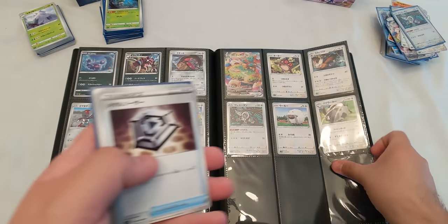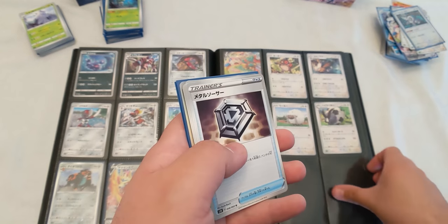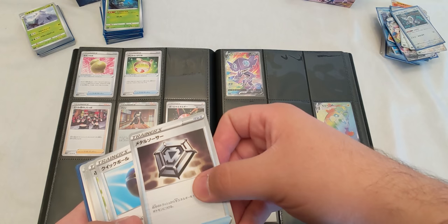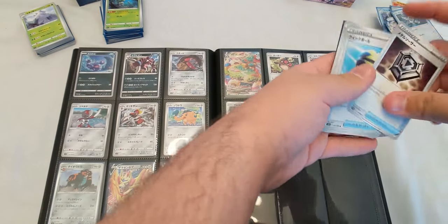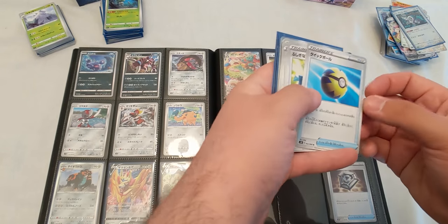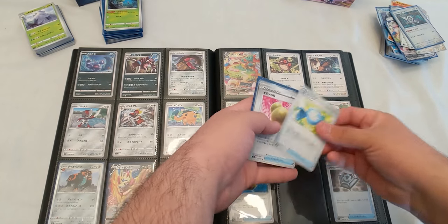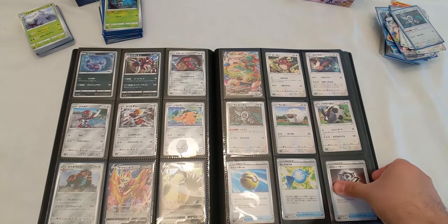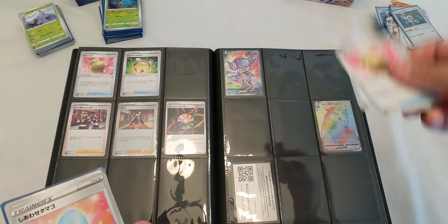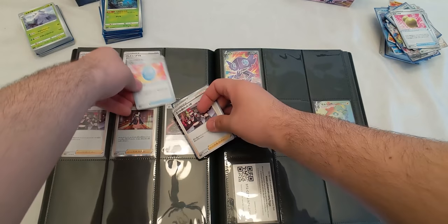Hoothoot and Noctowl already have, Oranguru already have, Bewear and Dubwool already have. So Dubwool is 51 — 52, 53, and 54 I have no idea what goes there. Wait, never mind — 54 goes right here, which is Metal Saucer. Actually I put these wrong — 52 goes right here, 53 goes right here. Yeah I put them together wrong, oh well. Whatever berry that is — Focus Sash I already have. This is Lucky Egg so that goes right here.